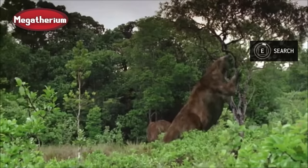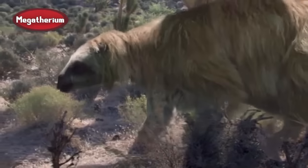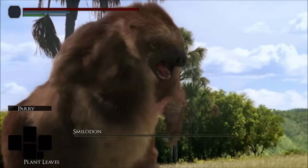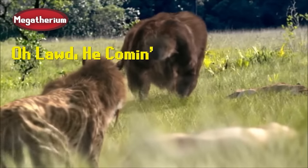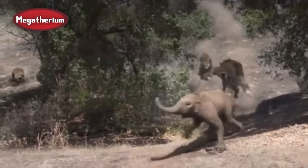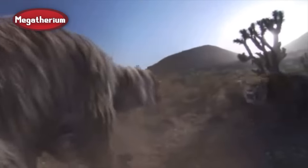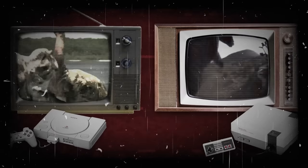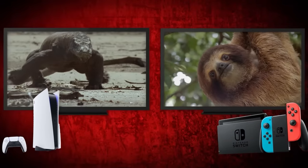Megatherium is another example of a build that went all-in on claws, but theirs were specialized to withstand the impacts of intense digging, and thus were much more powerful in combat as a result. Although Megatherium were large enough to repel most enemies using intimidation alone, succeeding in a meta where Smilodon were the apex predators meant that their claws needed to be ready for serious action when necessary. While Therizinosaurus and Megatherium are no longer playable builds, the basic tetrapod claw specializations that they pioneered are still influential in today's meta.